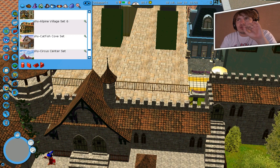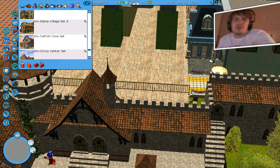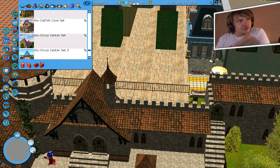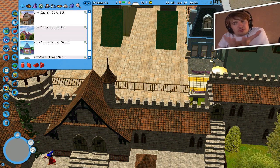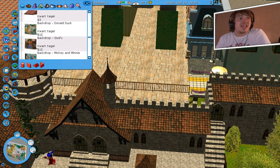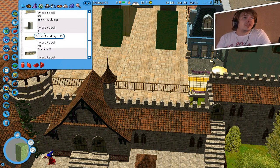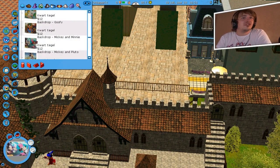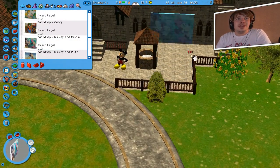Het is jammer dat Rollercoaster Tycoon de functie niet heeft om iets te kunnen duplicaten, zodat je gewoon een stuk vloerbedekking kan pakken van wat je hebt geplaatst ergens tussen al die dingen. Maar dit wordt echt een Disney attractie — een echte heerlijke Disney attractie.